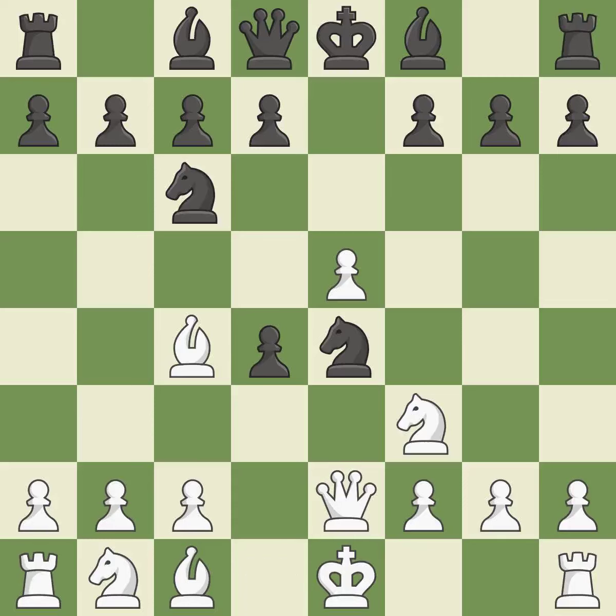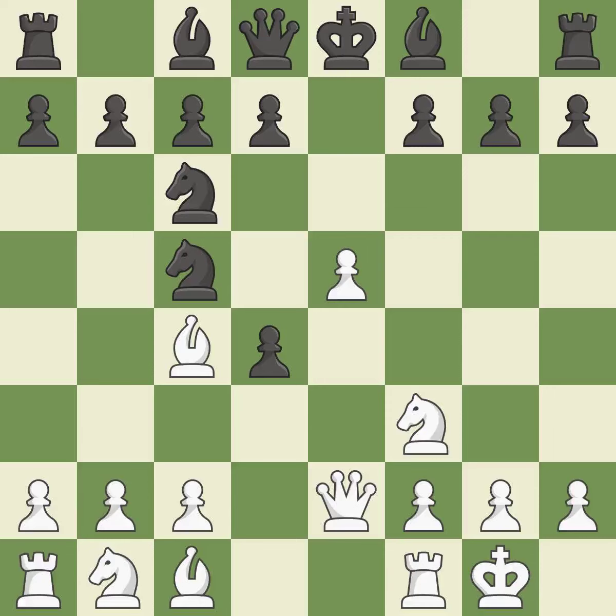By attacking the enemy knight, this activates a piece while also buying time. The knight is now on a square that is more secure. Castling gets the king to a safer square, out of the center of the board, while also developing a rook.